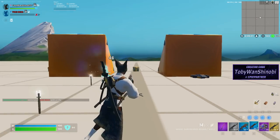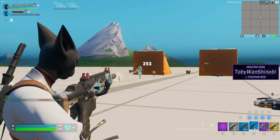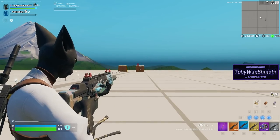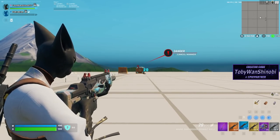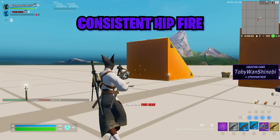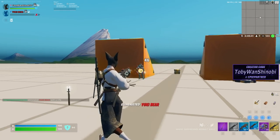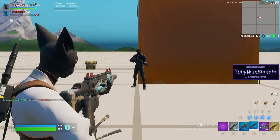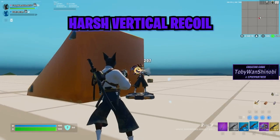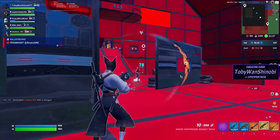I pretty much choose the flapjack over this weapon every time because it's better at medium and close range combat. The havoc suppressed can't really be used as a cleanup weapon due to the slow swap speed and fairly slow TTK at close range. Honestly, the only thing this weapon really has going for it is its hipfire accuracy and the fact that it's suppressed and can't be seen or heard on visual audio past 90 meters. It's kind of a worse version of the flapjack rifle. The hipfire on the havoc assault rifle is actually pretty consistent because it has very little horizontal recoil, so you can hipfire it while strafing and control the recoil using the aim-low trick. Overall, I'd take the flapjack over it in pretty much every situation when considering the same rarities.